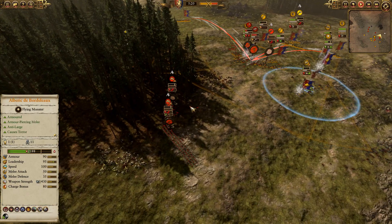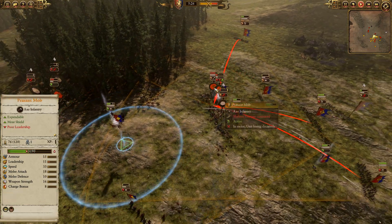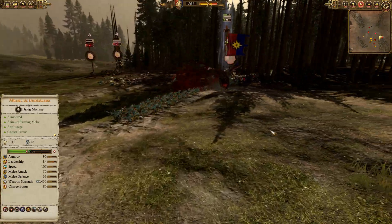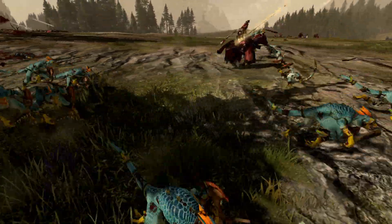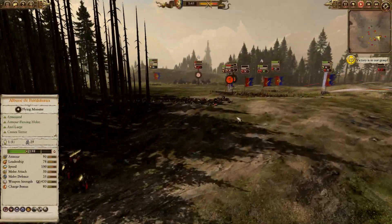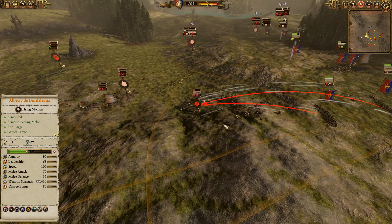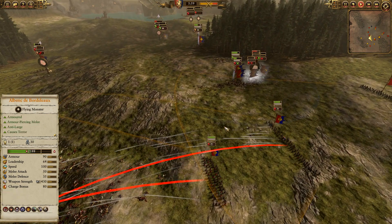Those six Grail Knights are going to rally and try to come back and finish off some of these routing units, but it's just a matter of time. Mostly just this Skink Priest and these Temple Guard holding out at this point. Questing Knights just wrecking through some light Skinks. Albrecht terrorizing some Skinks as well. As do these five Grail Knights coming in on the flank. Super fun battle. Big thanks to Hero of Rome for submitting that one.